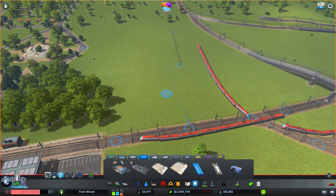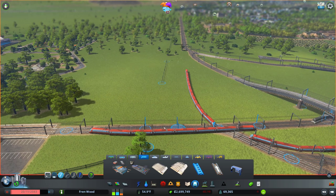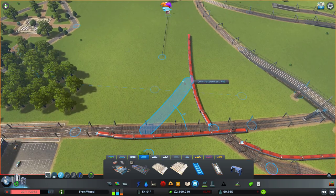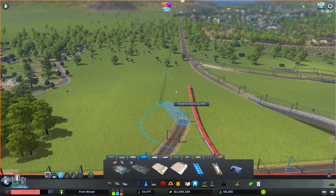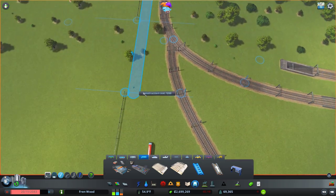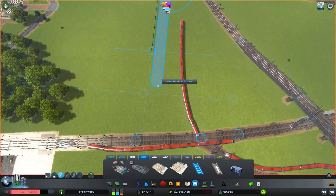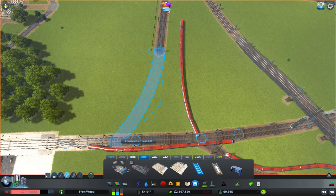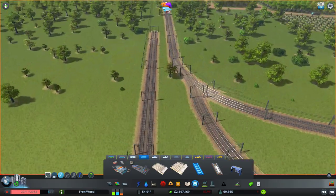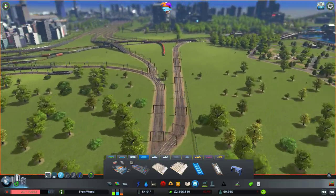This guy also needs a connection into this line as well. So maybe we can actually build that over here and get a bit of a separate line running along here, and then we'll see if we can bend this in — and that should retain its connection. Yes it does. And then we'll connect that a little further down here. There we go.